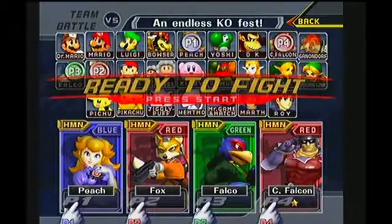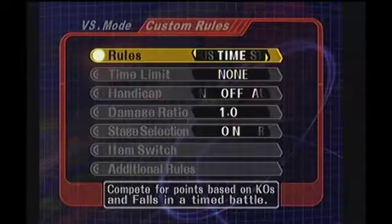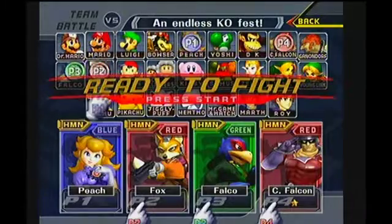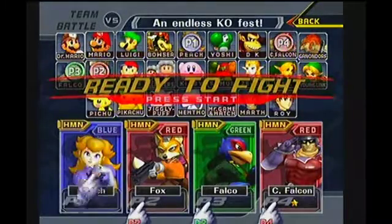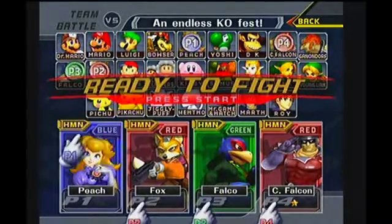So basically, you need endless KO first, so unlimited time. You need teams as well. You basically need a Peach, a Fox, and a Falco. They all need to be on different teams.